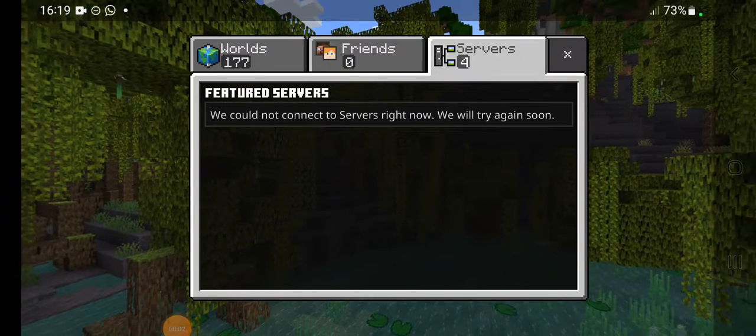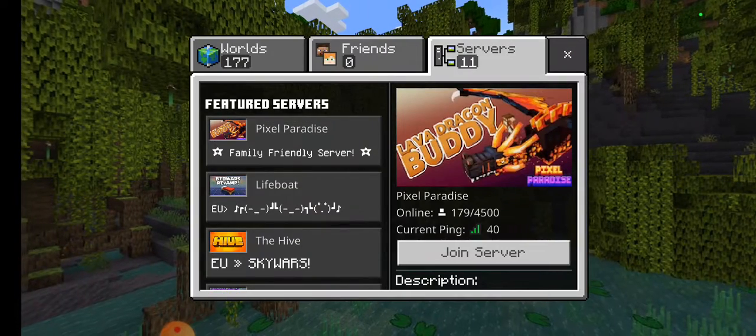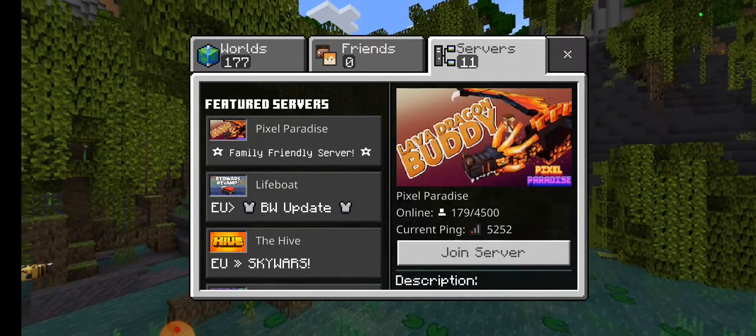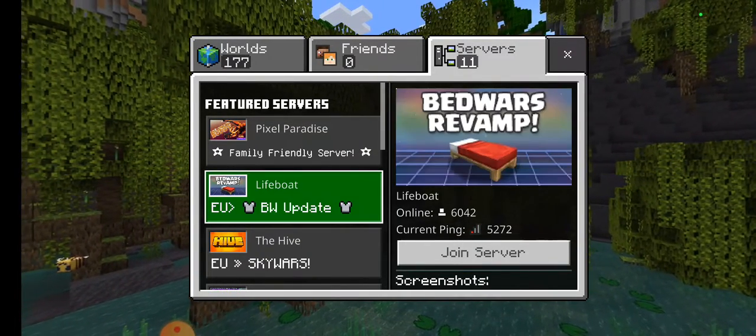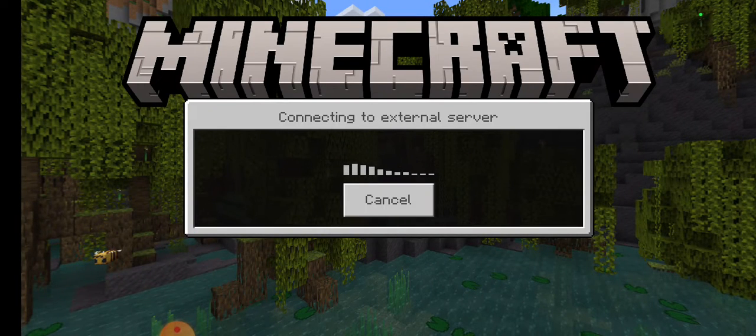I'm going to be showing you how you get off of this sign. I'm just going downstairs so I can get off my hook. So I'm going to go here and join the server.